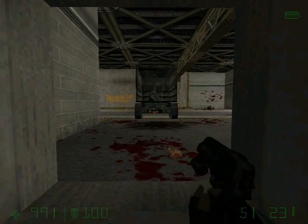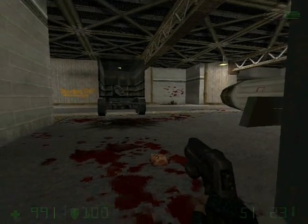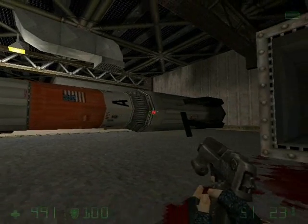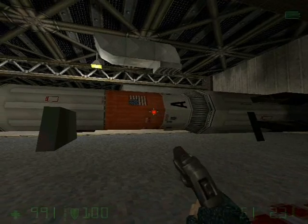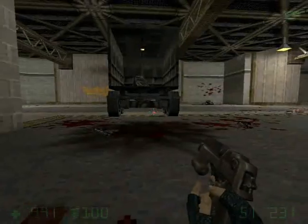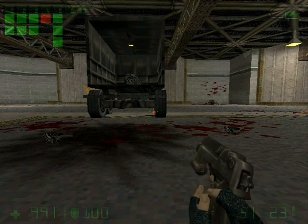Now out here, you want to be very, very careful. See this rocket right here? You want to make sure it doesn't blow up, because if it does, it acts like a super explosive and it will blow the entire warehouse to pieces and you'll die with it. So make sure it doesn't blow up.